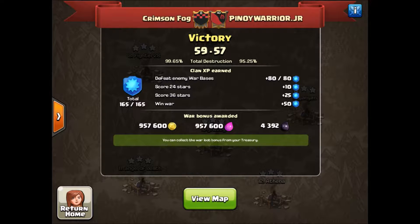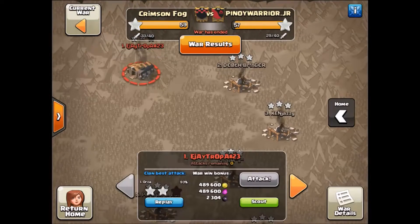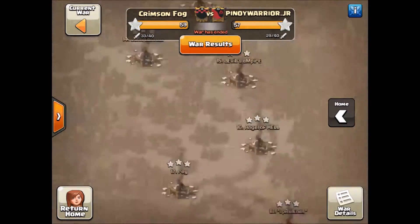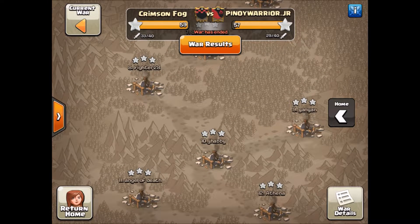Those were the highlight attacks for Crimson Fog in this war. Shout out to Pinoy Warriors — they put up a heck of a fight. It came down to the last few hours of war; we finally pulled out in front and they didn't have any more attacks left to catch up. We almost got the perfect war — we were one star shy. Orca ended up getting a 93% two-star on their number one, and everything else was three starred.